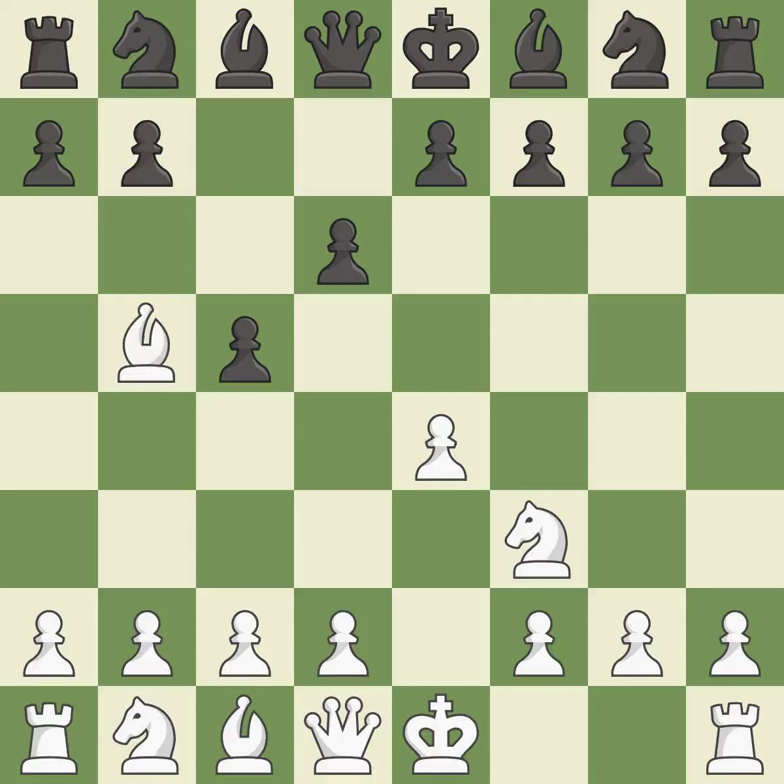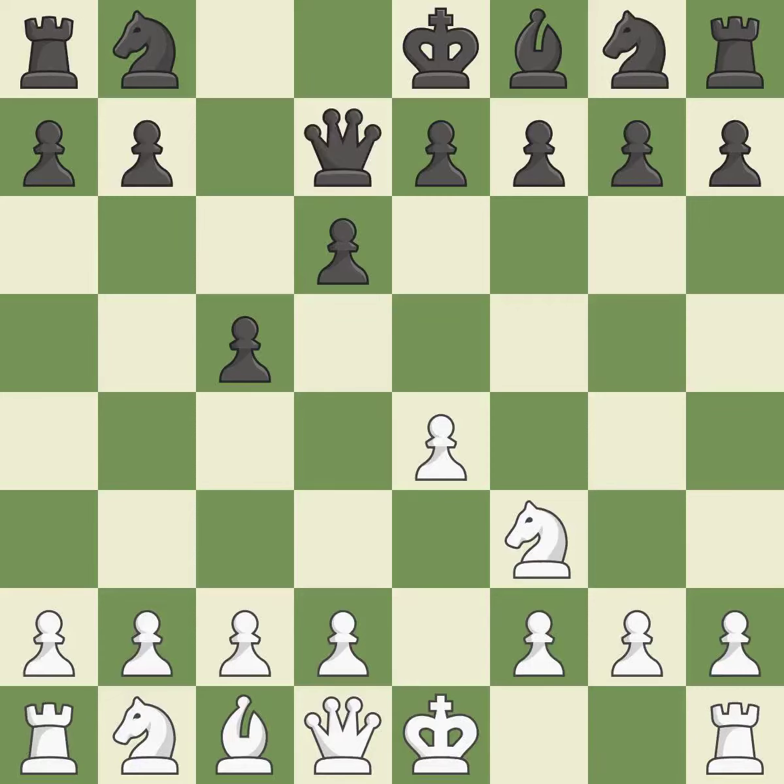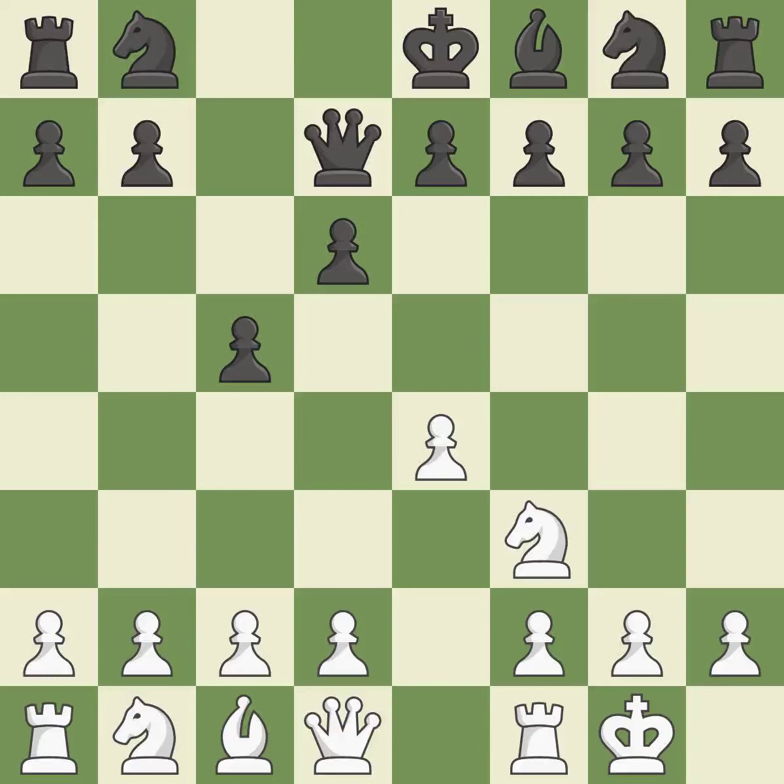Bb5+ forces Black to react to this early check and prepares for White to castle. Bd7 answers the check and challenges the Bishop on b5. Bxd7+ trades light-squared Bishops, and White can castle on the next move. Qxd7 recaptures the Bishop and prepares to develop the Knight to c6. Castling gets the King out of the center and activates the Rook.